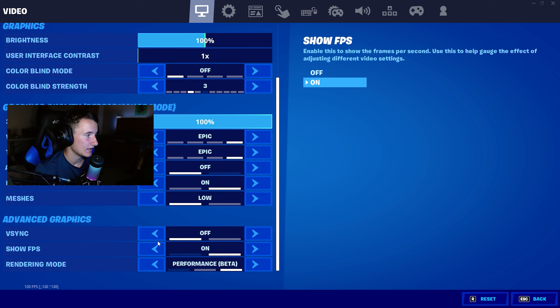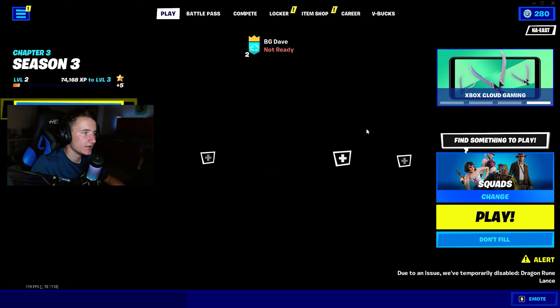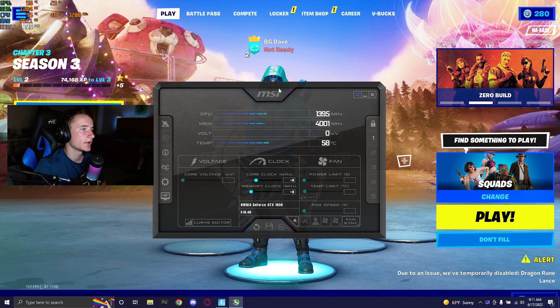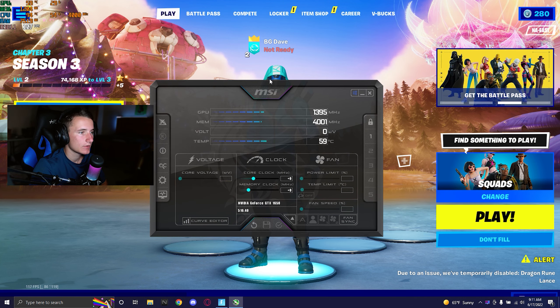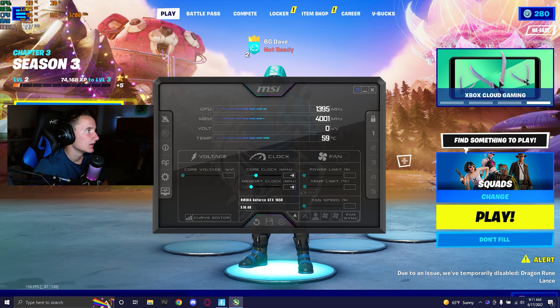I'll be on low and high meshes and I'll play around with it mid-game to see if there's an FPS difference. I'm not overclocked and don't even have Afterburner installed, but I did go ahead and install MSI Afterburner just to get the performance overlay up in the top left. Running no overclock at all.